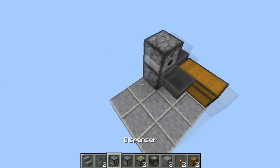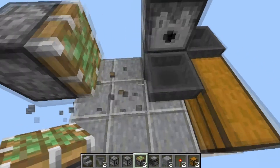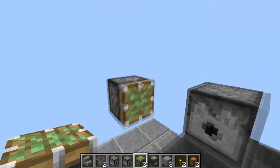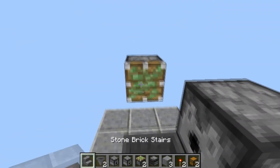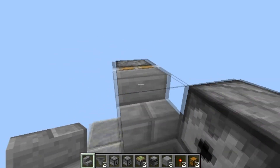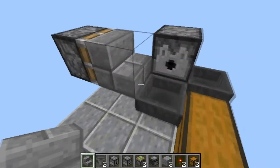Then, behind the hopper by one block and then up one block as well — right there — place your piston with a stair facing like so. This can also be a slab. The stair is just to block the sticky part of the piston there.